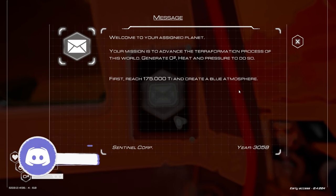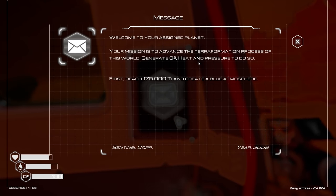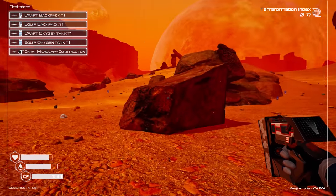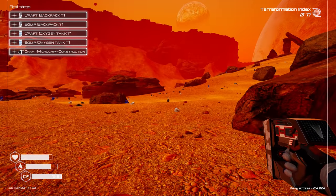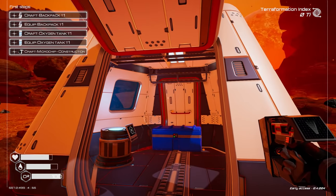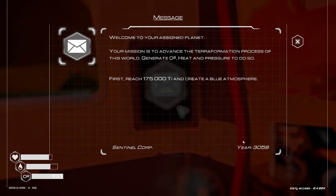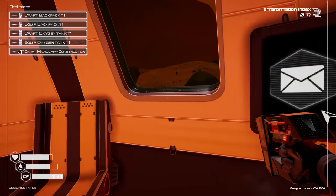Ah yes, my first assigned planet. Your mission is to advance the terraformation process of this world — generate O2, heat, and pressure to do so. Man, that is so cool. I actually didn't realize that this would be like full-blown terraforming. I guess the name Planet Crafter should be a dead giveaway about that, but I'm new, whatever. It's the year 3058 — man, that's crazy.